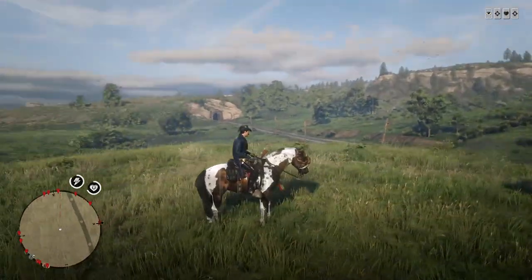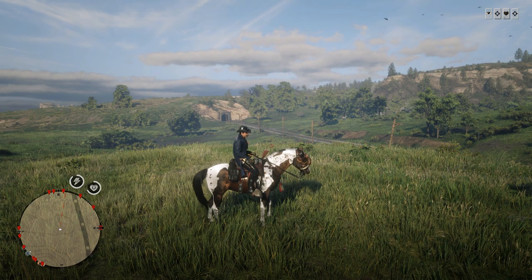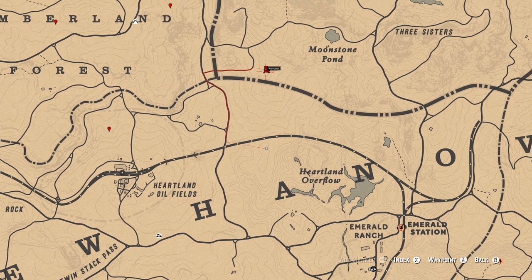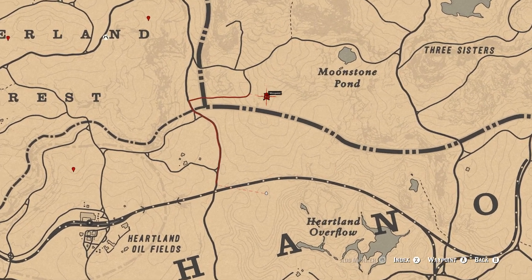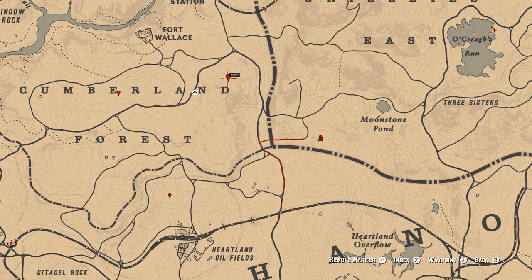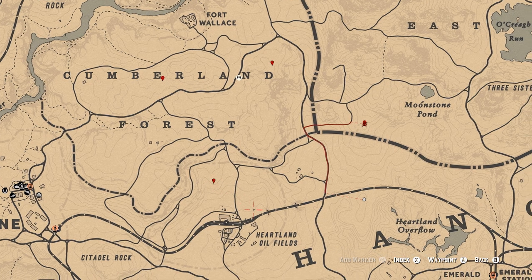For those of you that don't know, we have had a map that shows all of these spawn locations for the Poison Poppy Moonshine Recipe, and we're going to go ahead and show all of those locations on the map right now. We've got one here right next to Moonstone Pond — you can drop a marker right there. We've got another one just above the D in Cumberland Forest, one right next to the E, and then one right here just above the Heartland Oil Fields.